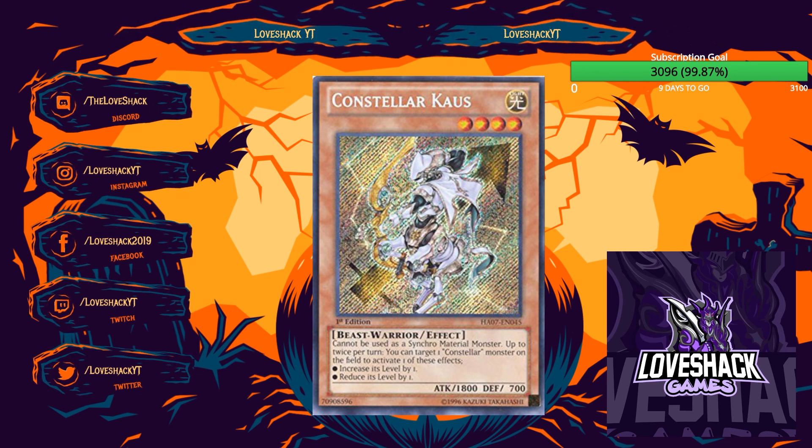Looking at other Constellar main deck monsters: Constellar Kaus is generically solid — it cannot be used as Synchro material, but up to twice per turn you can target one Constellar monster on the field and reduce or increase its level by one. Basically you can turn it and another Constellar into Rank 3s or Rank 5s, giving access to almost any Constellar XYZ. The deck used to play cards like Volcasaurus and Wind-Up Zenmaioh. I think Kaus will still be a good card, just not game-breaking.